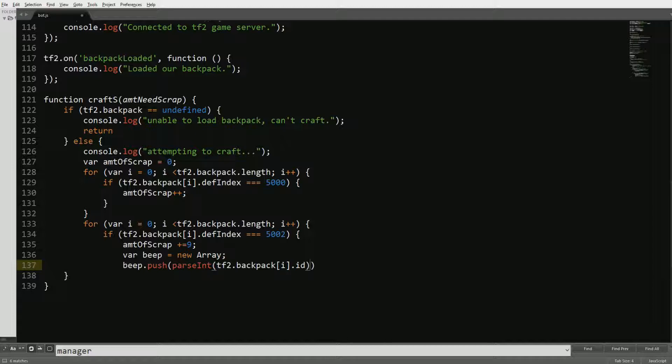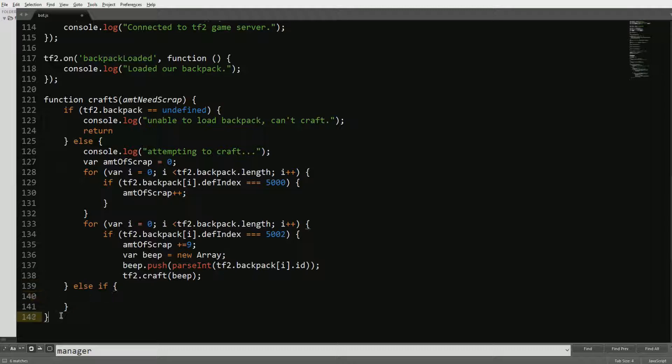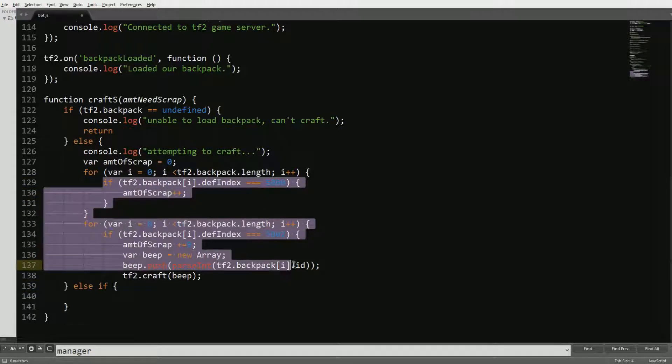I think everything's been syntaxed fine so far — we're missing some syntax, one bracket. Now we're just going to call the craft function: tf2.craft(beep), so it's just calling this array and then it's going to craft it. Now we're going to call an else if — I need to fix the syntax afterwards. We'll copy all of this again.